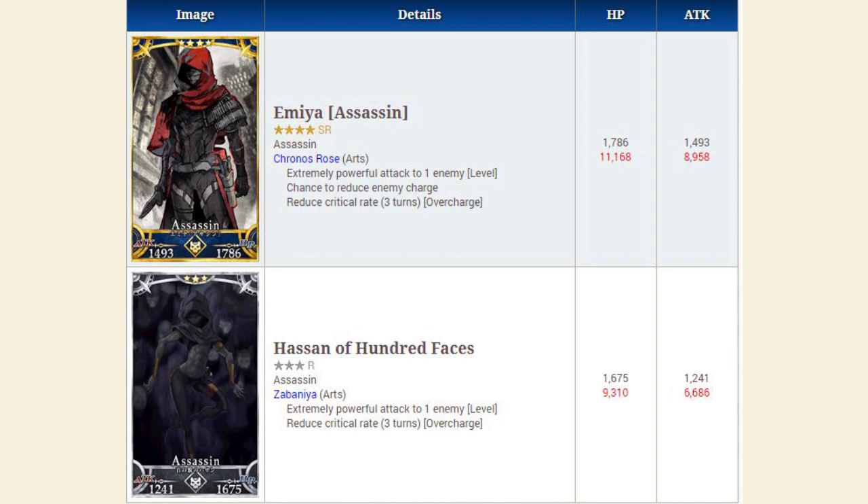The other new assassin we're getting is Hassan of 100 Faces — a three-star assassin with 9,310 max health and 6,686 max attack. She also has an arts noble phantasm. For those of you who do not have a powerful offensive assassin, I do recommend getting Hassan of 100 Faces. She isn't spectacular, but she's definitely worth her wait.